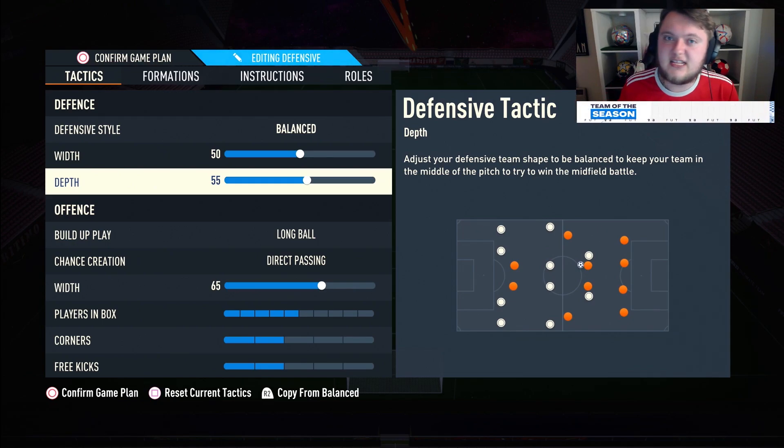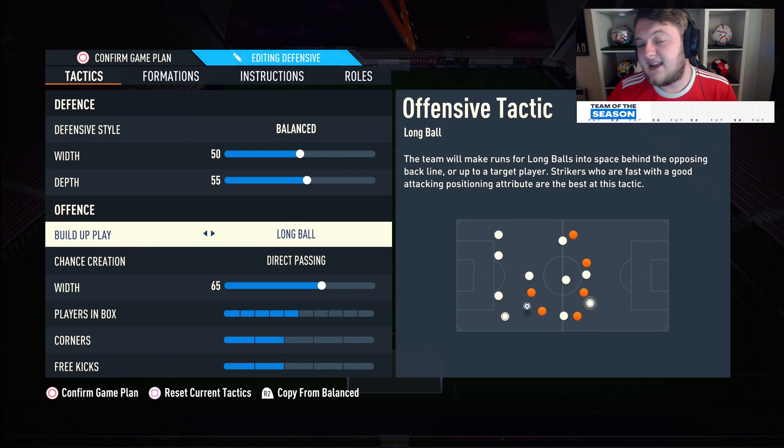For depth, I've got it a little higher. If you don't have top-quality center backs, consider dropping it to maybe 50 or 45. But a lot of you will have Ruben Diaz TOTS, Nathan Ake, De Ligt, and so on — cards that are so quick you don't need to drop deep. 55 is the sweet spot in this formation. It means you're not sitting back too much, and you can play offside traps to really annoy your opponent.